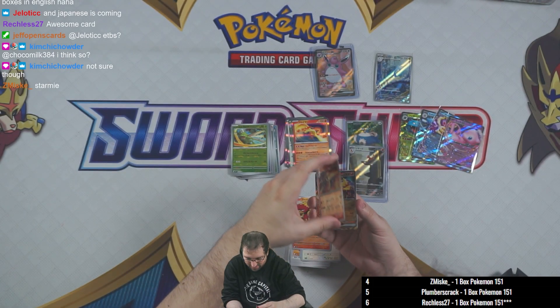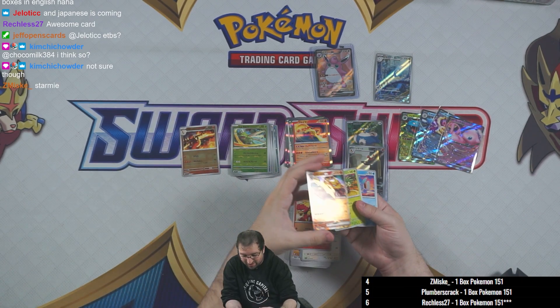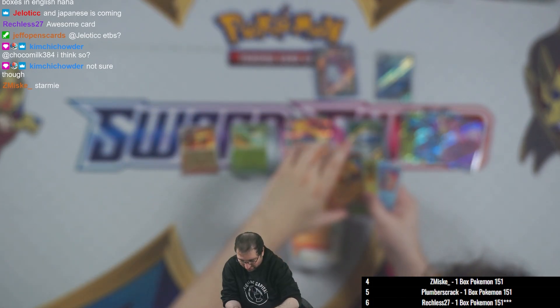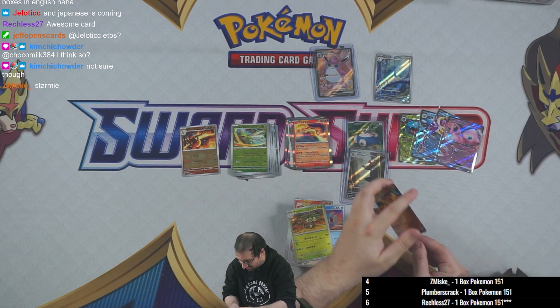Very nice, congrats z misc! Charizard EX in our last pack as well — so a little bit of last pack magic. Very nice. Exeggutor and Wartortle in the uncommon spots.